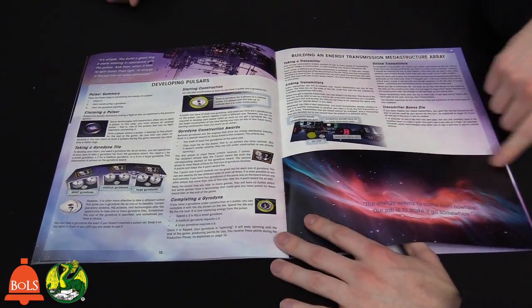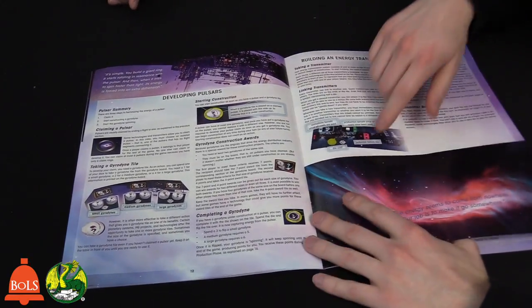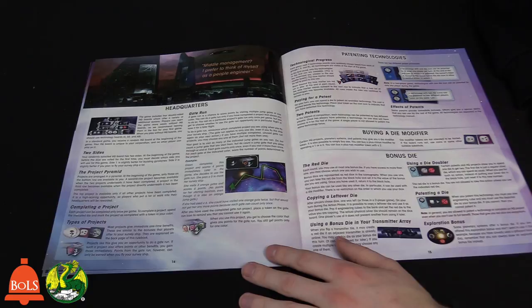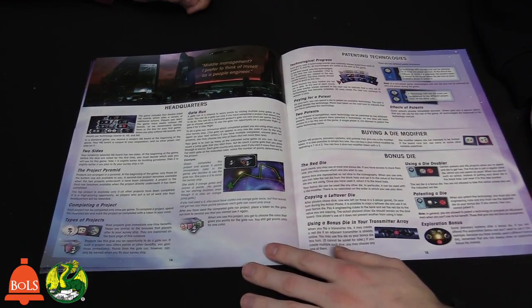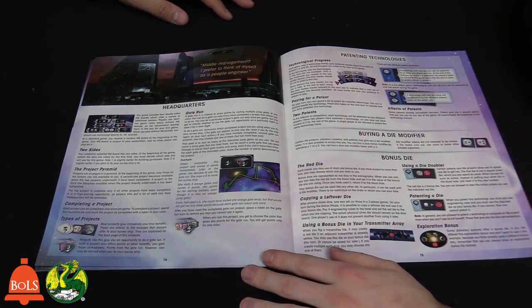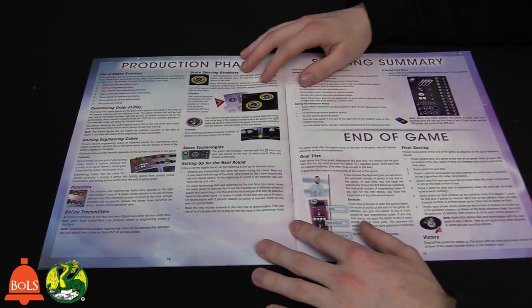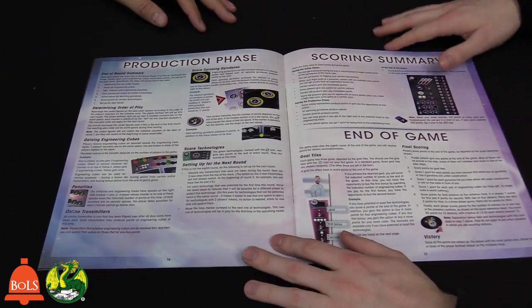These are transmitters — you're building energy transmission mega-structure arrays to get more victory points. They have to be connected a certain way, otherwise they won't work together. Headquarters are the boards you have the choice of using for special abilities — you can have more actions during your turn with the dice you have. Not recommended for your first time, but definitely add them in after your first couple of plays. The tech tree works like a lot of others: the further down you go, the more abilities you unlock. The production phase talks about how you get points from your pulsar at the end of each round — scoring VPs from your pulsars.